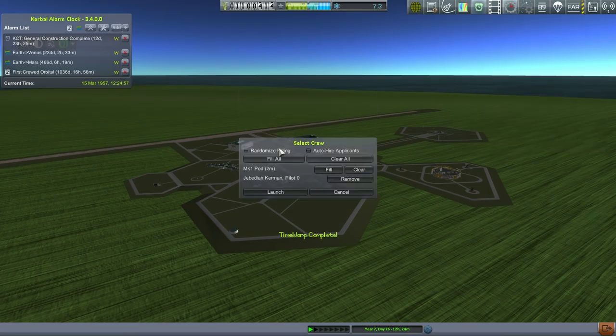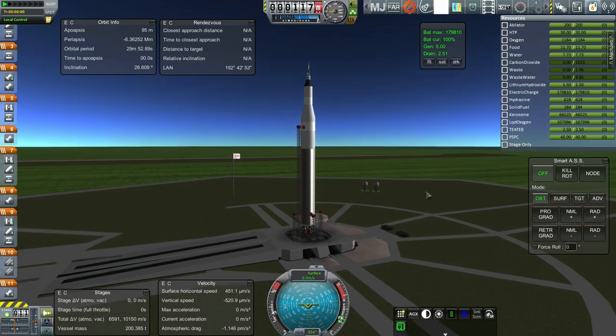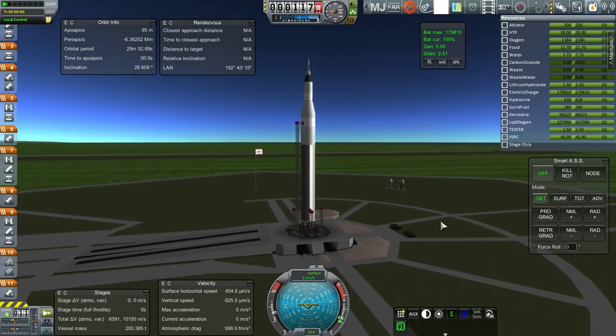This is uncrewed, so nobody in. Launch! Here we are — a marvelous straight stack launcher, no crew. We will see if this works. SAS on initially, throttle up, ignition, and launch.